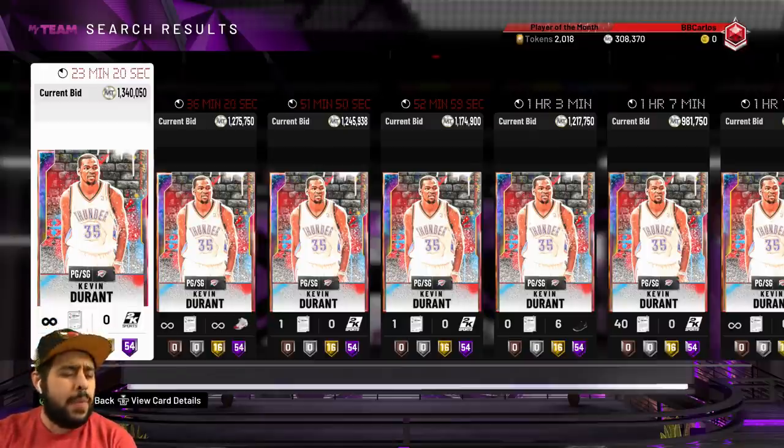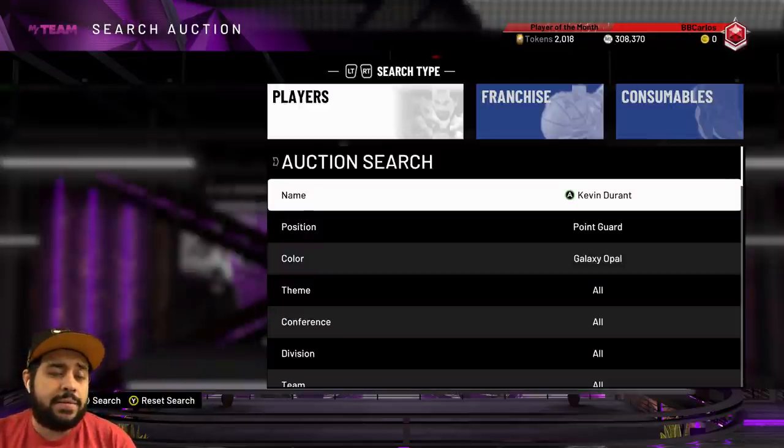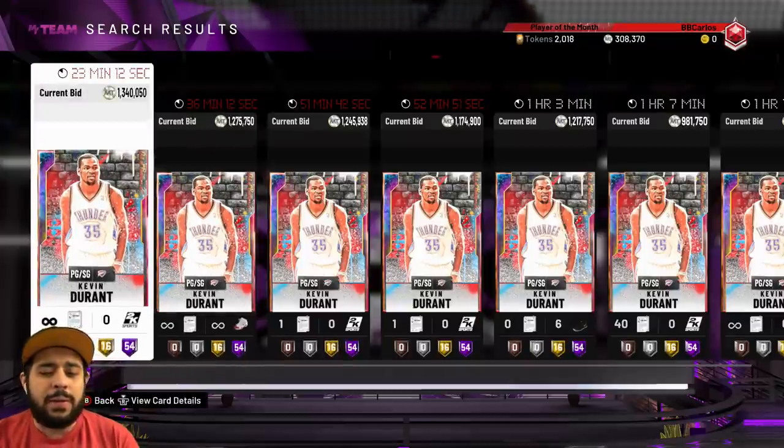Today we're back again with another episode, and we gotta put in some Locker Codes first, then talk about the events. I do want to get this Galaxy Opal point guard Kevin Durant.